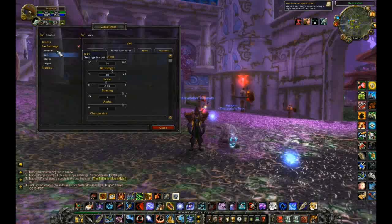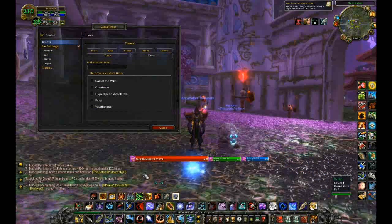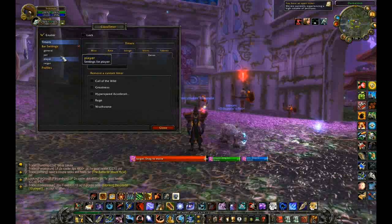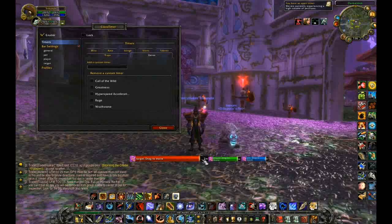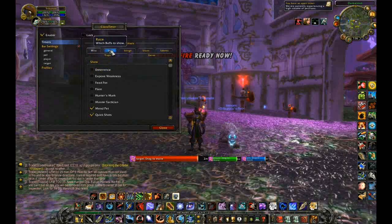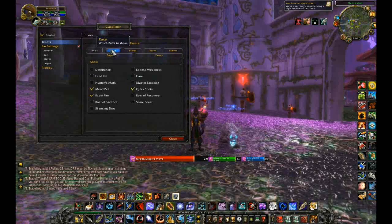Once you enable it and you unlock it, you'll have these timers. There are certain timers that I already configured and disabled, but once you first get it all these timers will be aligned here and you can drag them — once you unlock it — to the position that you want. You have to go through the different types of buffs or skills that your class and your race has.